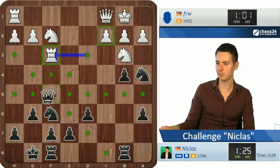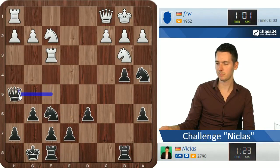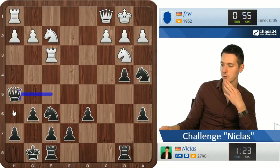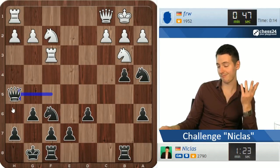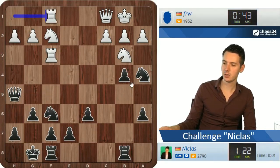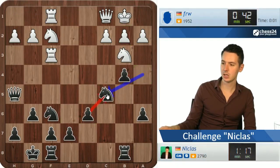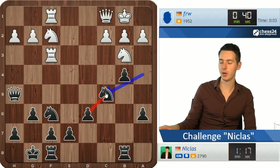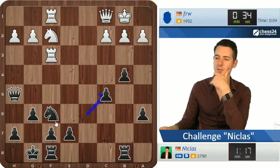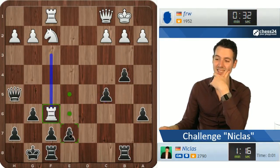Where do I want to put my queen though? Maybe I'll keep it active out here on h5, stopping any queen h6 business so he doesn't get too close to my king. I just have to watch out for tricks here because I'm up two pawns. Obviously this position is winning, I just need to make sure I can convert and there are no problems — rook takes f6 could be a good idea, and yes he does that.